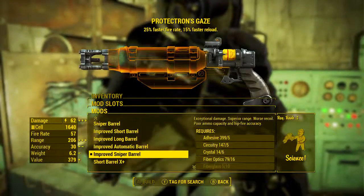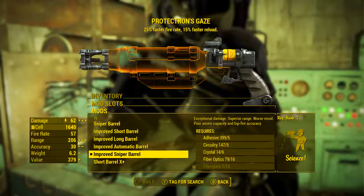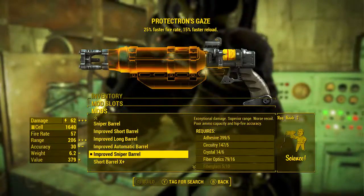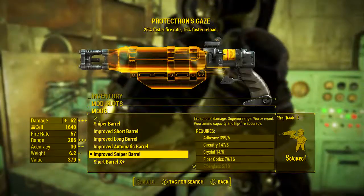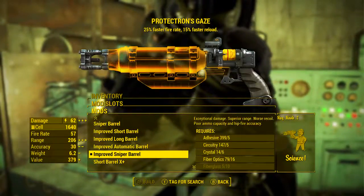Next I'm going to be adding the improved sniper barrel with exceptional damage, superior range, worse recoil, poor ammunition capacity, and hipfire accuracy. This is actually what we want because it puts the damage through the roof, and we're going to be using it as a short-ranged weapon anyway. So accuracy doesn't really matter too much — however that huge damage boost does.